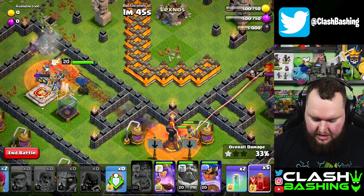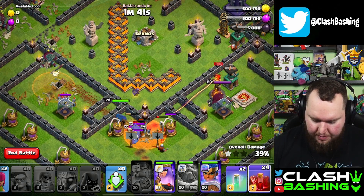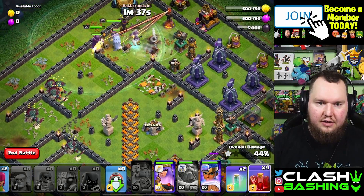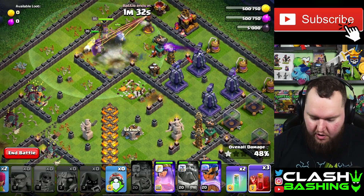The biggest thing from here is to place Skeleton Spells to distract this Inferno, then place more Skeleton Spells as we move through to distract the next Inferno, and so on. Everything else on the top side should work through — we really shouldn't have to worry about it too much.